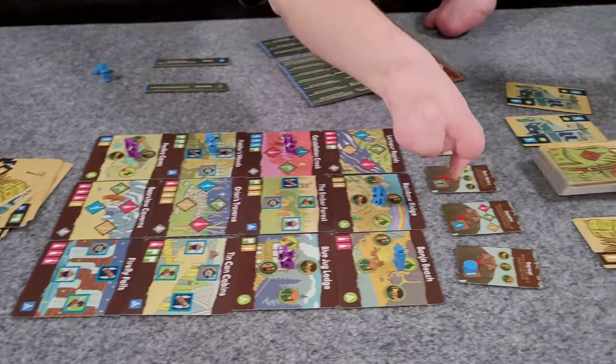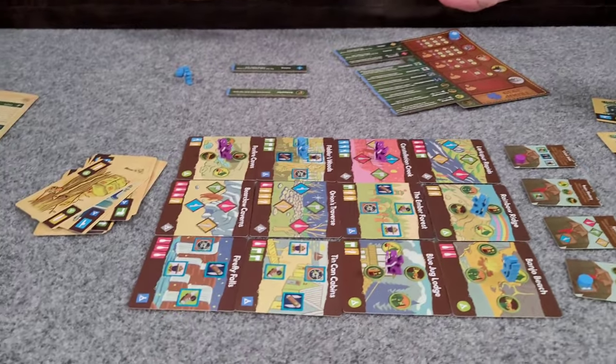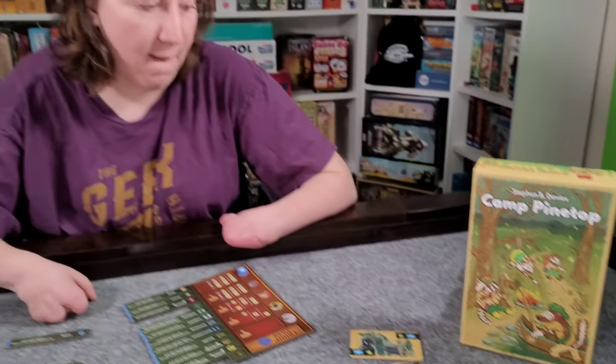There's a ton of content in Camp Pinetop we did not even play with — extra cards, more map tiles, and a solo mode which has a bunch of extra content. The solo mode looks really fun; it seems like a campaign-based sort of thing where you play a series of games, and it's got a bunch of extra stuff in the box just for the solo campaign. There are also two modular expansions included that we haven't tried out yet. I'm really excited about that because we really liked this one — maybe we'll even do another vlog, maybe even a solo playthrough.